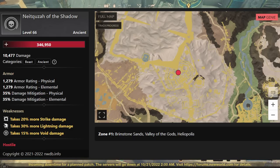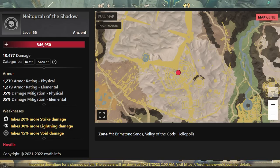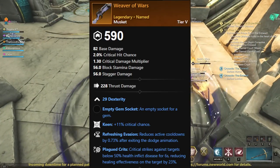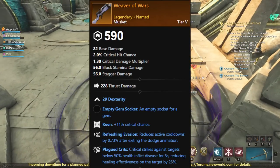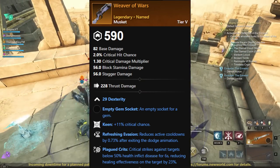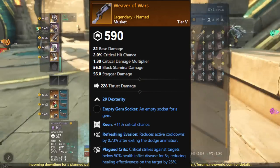It also shows the zone: Brimstone Sands, Valley of the Gods, and of course Heliopolis. You can see the red dot there on the map about exactly where it's going to be. It drops Weaver of Wars, and this is just one of the named items — it also drops another one. But this one has some pretty cool stuff with the Keen plus the Plague crits.